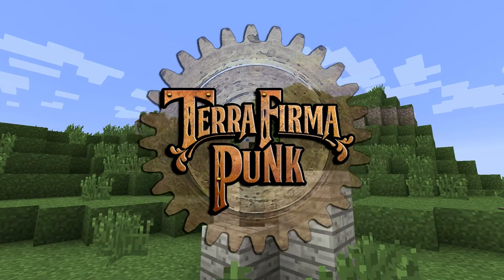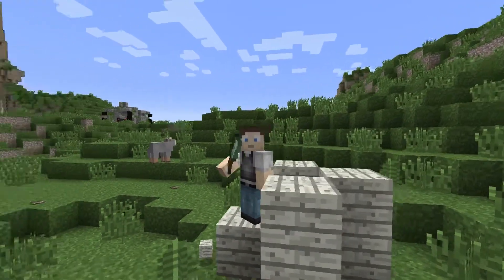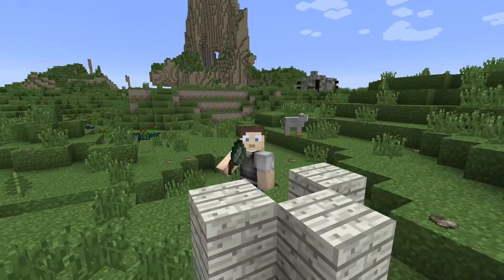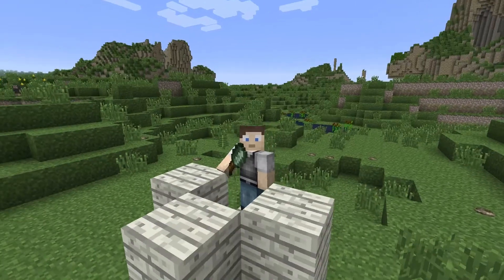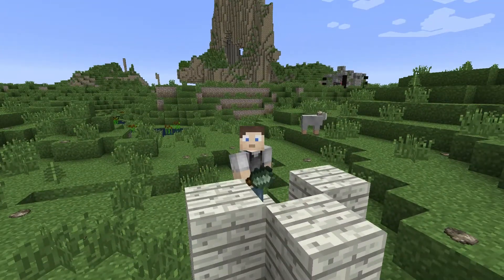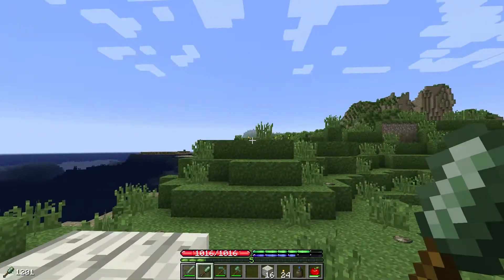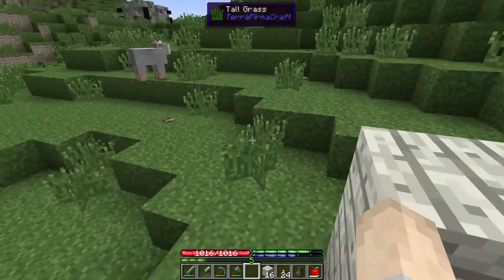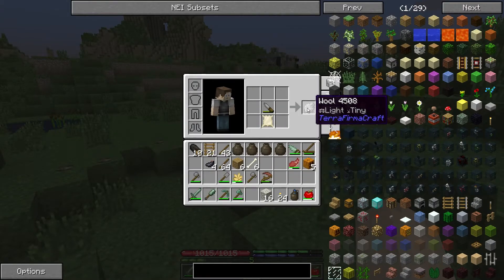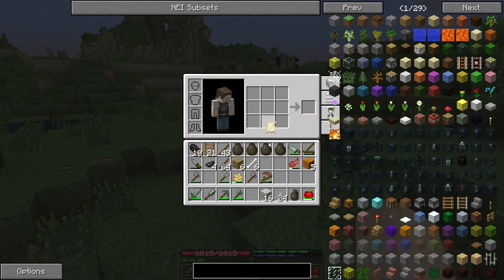Hey guys, welcome back to Terraformer Punk. I'm currently over by the area where I found some sheep. We've got some nice mountains and a cool ruin in the background. I found some more sheep — there's one there and another one there. I killed another male because, as you may remember from my single player series, you can kill sheep to get sheepskin, and you can take a knife to that to get some wool.